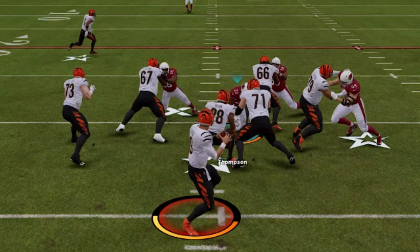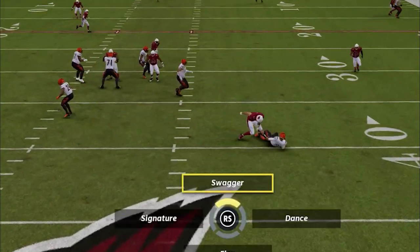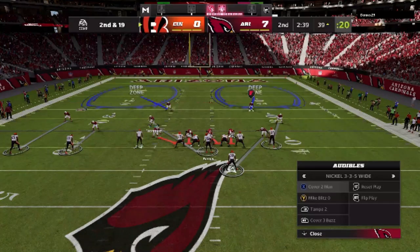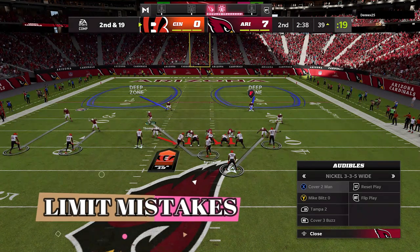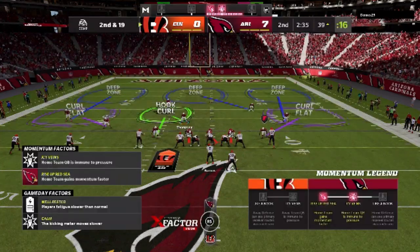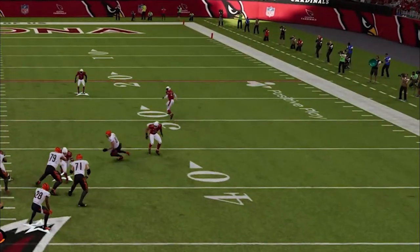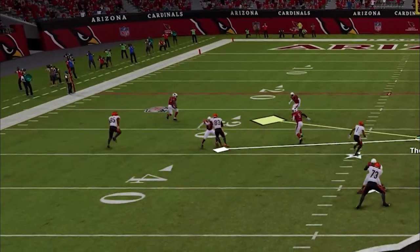On the next play I bite on the play action, but luckily the pressure up the middle forces him to roll out right into JJ Watt. On the next play I make my first mistake — calling the wrong defense. This happens all the time. I switch over to Cover Three Buzz, which is not as good as the Cover Three Match I've been using. You can see these three defenders are covering nobody — they're just off in no man's land where there's nobody in the area.